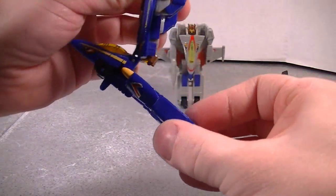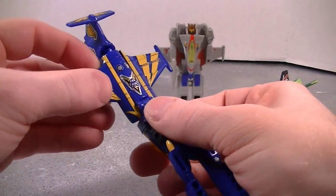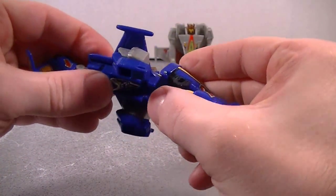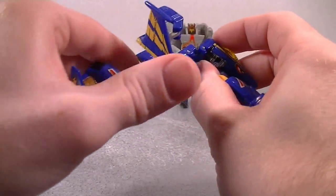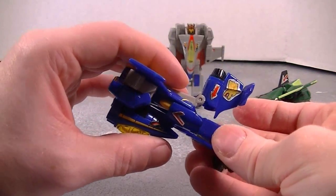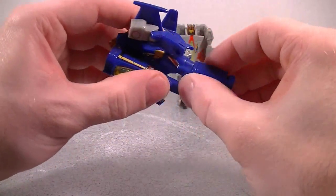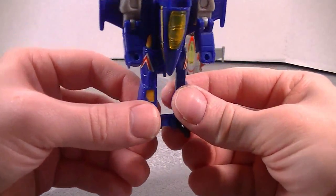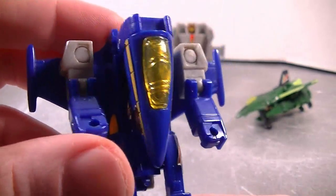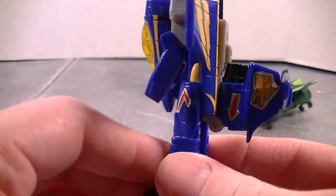Let's go to Afterburner. Bring the legs down just like this, spin them around, and then rotate the wings — gotta go down like that. Slide the legs into position, pop the engine up, bring the arms down, and there you go. I don't actually have his weapon, but take a look — great light piping.